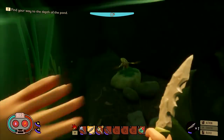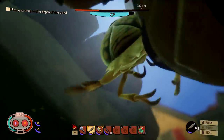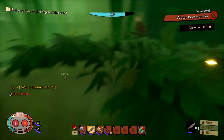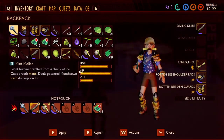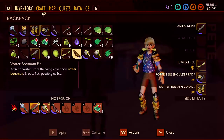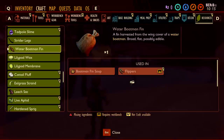What in tarnation is that thing?! Oh my god, it's using its little arms — this thing is terrifying! That was the water boatman, and he liked being down here. I can't harvest whatever that is, but it looked like he was collecting stuff. It drops the water boatman fin — 'a fin harvested from the wing cover of a water boatman, broad, flat, and possibly edible.' It can actually be used in boatman fin soup!